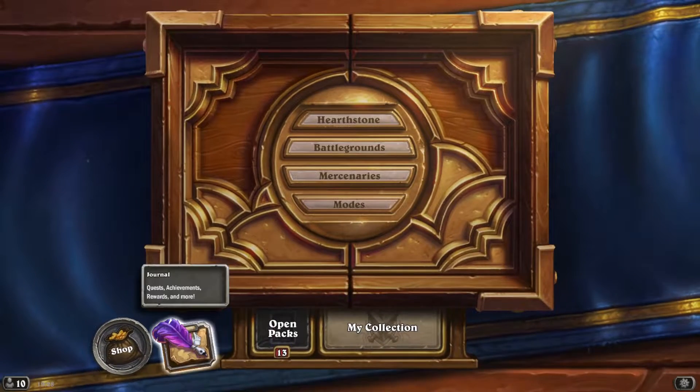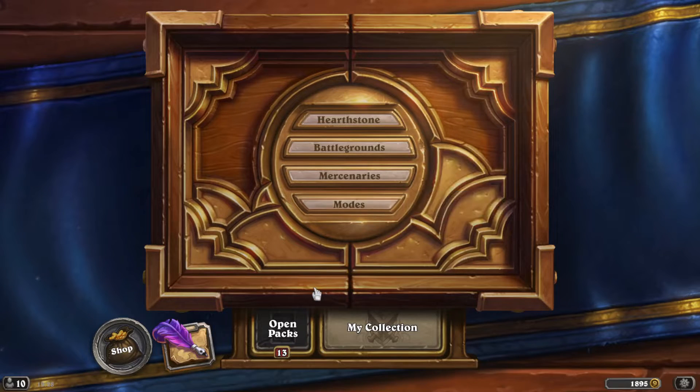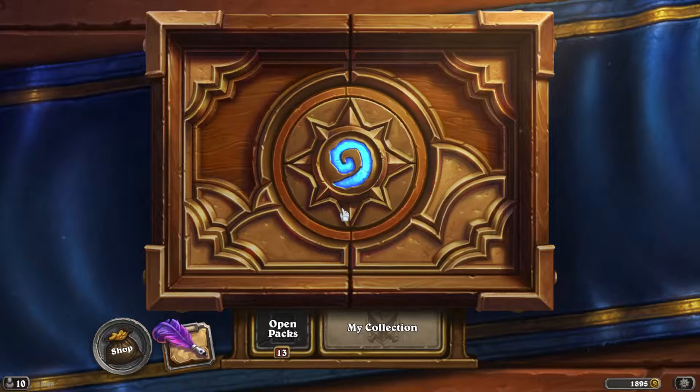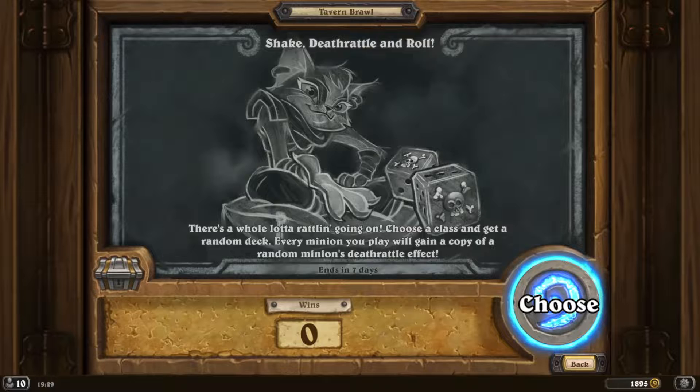It's interesting. Let's see if I've got any quests to do. Priest, shaman, warlock — priest could get me some dragons, get me battle cries. Let's go with shaman. We haven't played shaman in a while. Let's get straight into it.